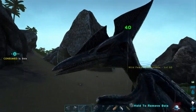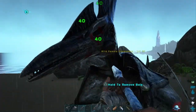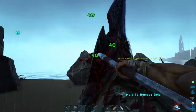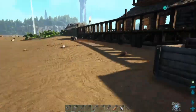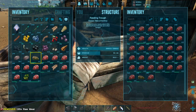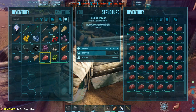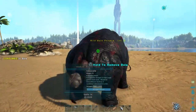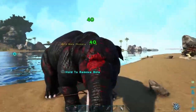We're gathering some meat so we can start decomposing it to get some more narcotics ready — really taming a lot of dinos. Also, putting meat in the trough will not prevent it from decomposing, so just be aware of that.